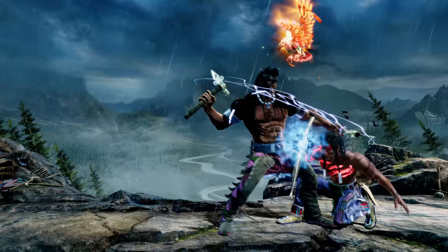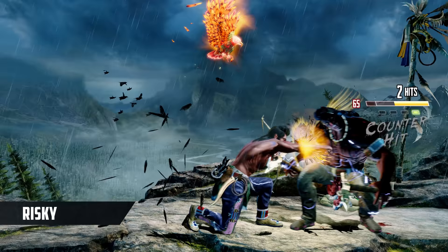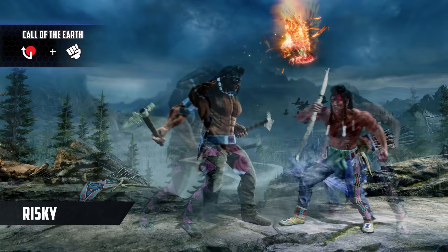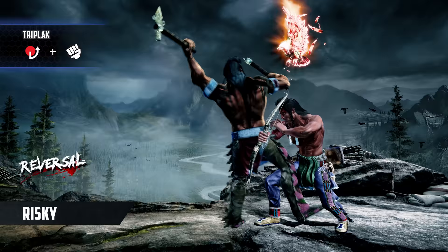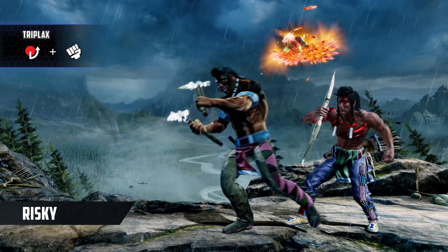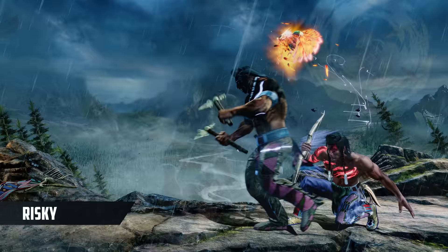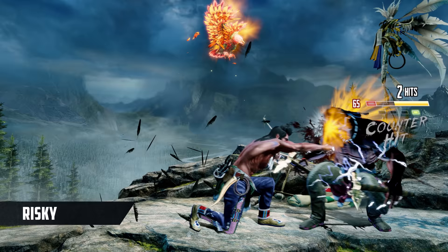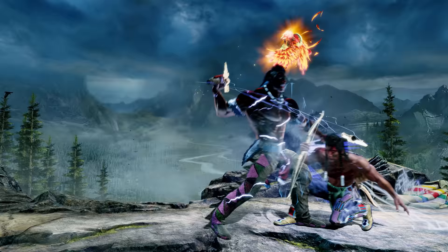While Thunder's mixups are extremely strong, if the opponent does manage to make the correct read and defend, Thunder is usually left wide open for punishment. All versions of Call of the Earth can be punished if they're backdashed or jumped. And Hornbreaker or Triple Axe can be shadow countered on reaction if blocked. Watch especially for Triple Axe, which is Thunder's best combo starter off of many of his ranged pokes. Even in instinct, Thunder carries some risk — canceling specials into dashes is very fast, but if the defender anticipates and tries to challenge after, Thunder will have to slow down or else get hit.